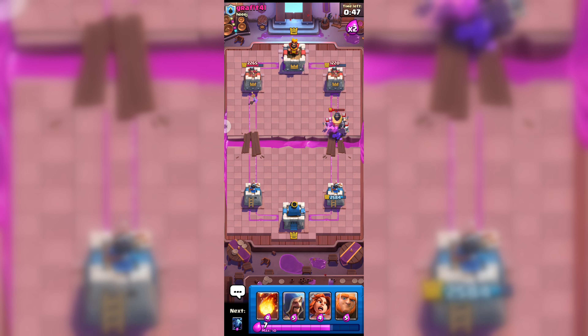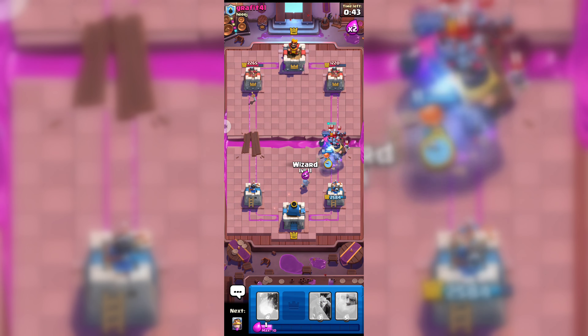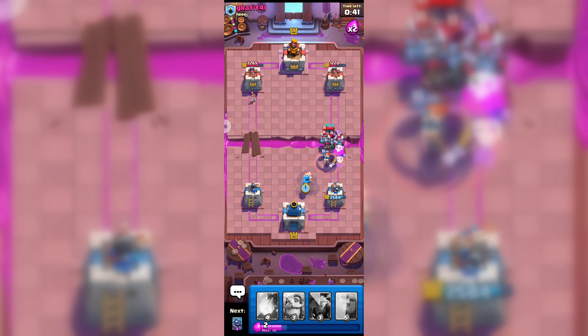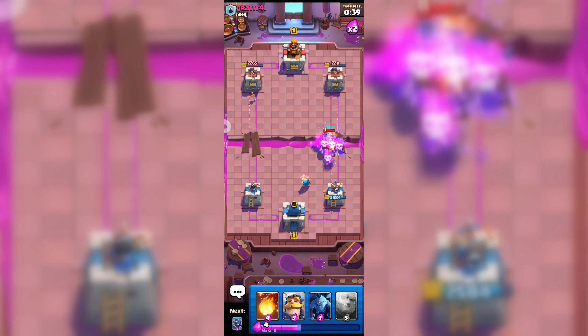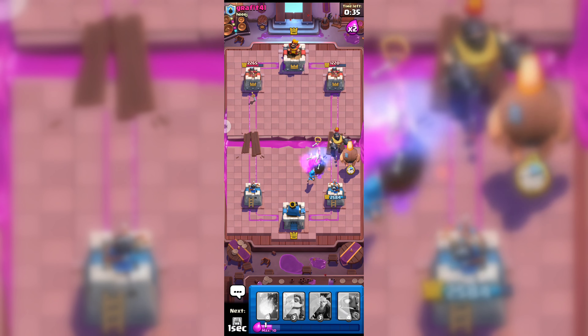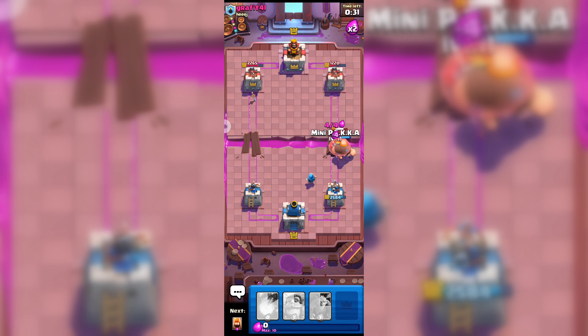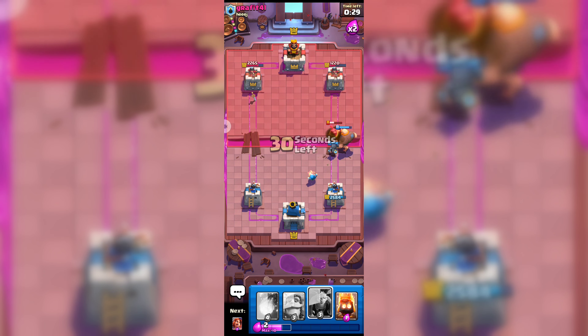My Giant did some damage, and to stop his attack here goes my Valkyrie and Wizard. I'm not sure if we can get his Skeleton King and Mega Knight this time, but here goes my Mini Pekka — let's see if we can get his Mega Knight.